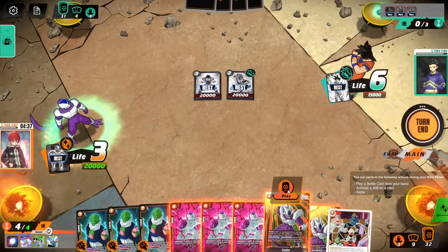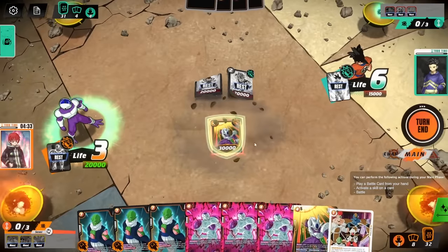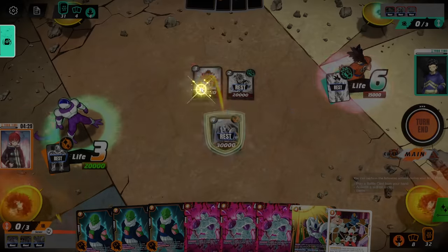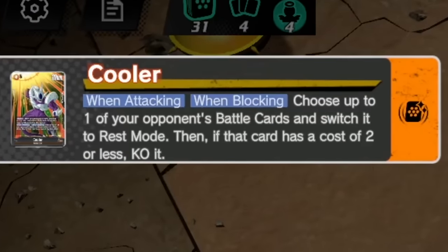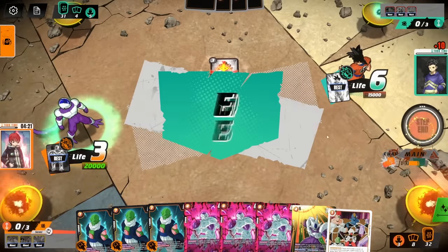He doesn't want to get hit. Now we get to show off the strength of Cooler though. Using our extra energy for going second, Cooler is gonna come out. I'm gonna swing on one of these guys — the level three, obviously — because of Cooler's extra effect. When attacking, I get to choose up to one of his battle cards, switch it to rest mode, and if it has a cost of two or less, destroy it. This one has two or less — get rid of him. He's dead. And now that one goes away as well.